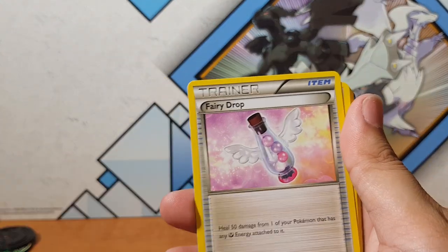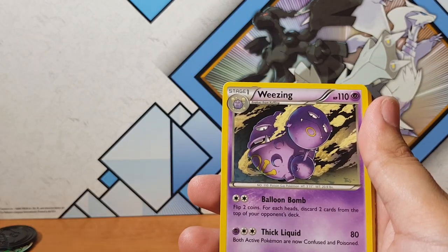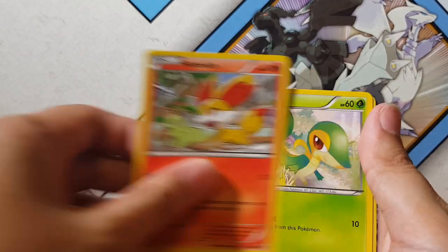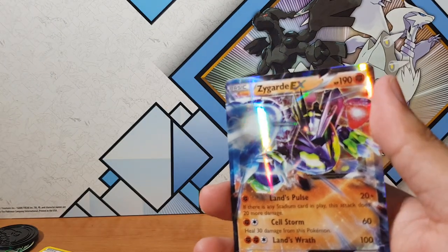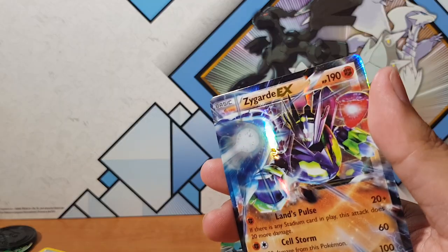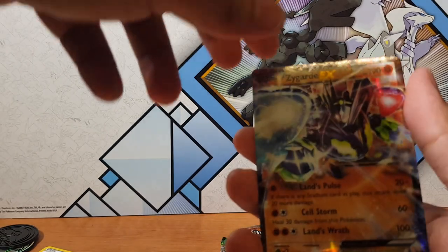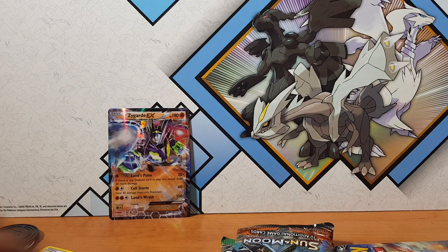We got Fairy Drop, Wheezing — that's some pretty cool artwork — Power Memory, Seal, Riolu, Jigglypuff, Fennekin, Snivy, and Riolu. And for the rare — oh ho ho — a Zygarde EX! Oh my god! Where's my protection? I don't know where my sleeves are — this is an emergency! It doesn't matter, I'll find them later. Not bad — Zygarde EX to start things off!